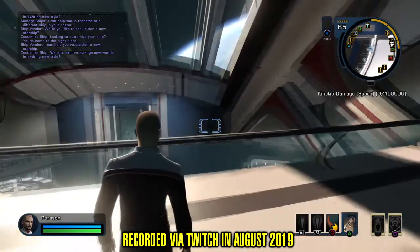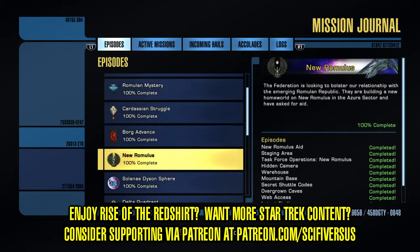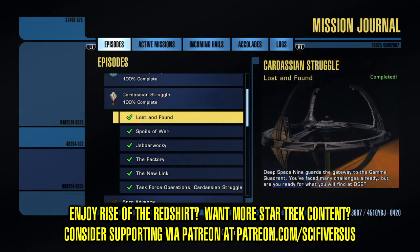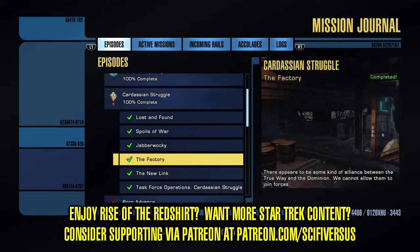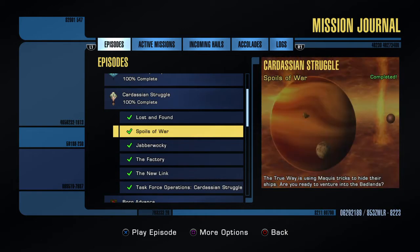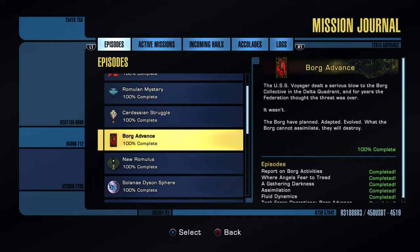This should be the last mission in this particular chain. The Cardassian Struggle used to be a lot longer than five missions — actually four. This is just going to Deep Space Nine. It's been reduced from like 20 missions to four missions. That's how much content has been ripped out of this game. Most games make money by adding more content; Cryptic makes money by ripping out their content.